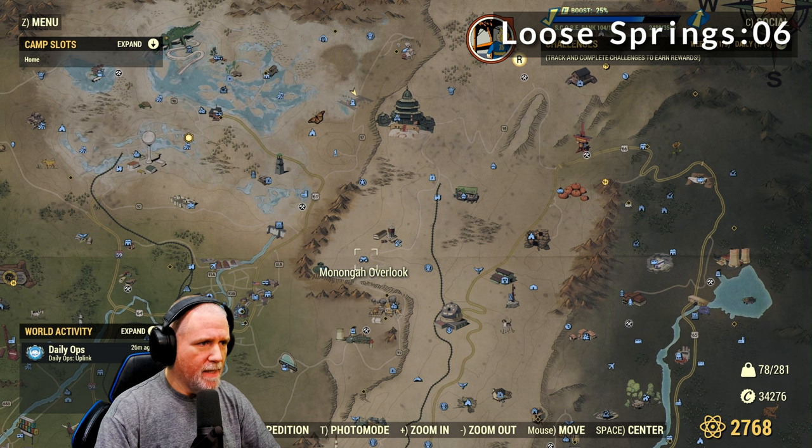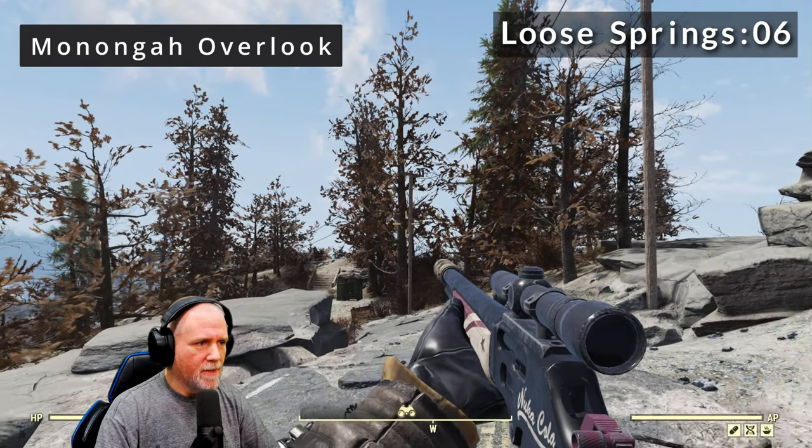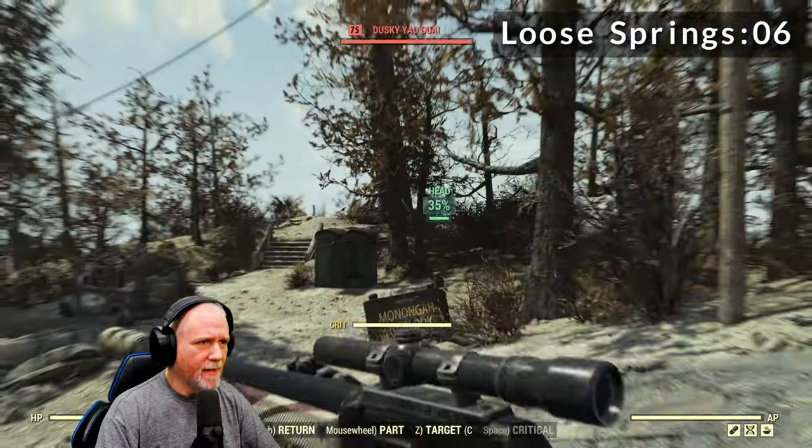The next location is going to be the Mononga Overlook. Let's go ahead and fast travel. At this location we're just going to head basically straight towards the stairs, and I think we already saw him — that was quick.